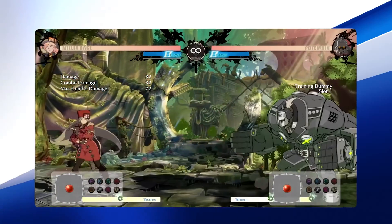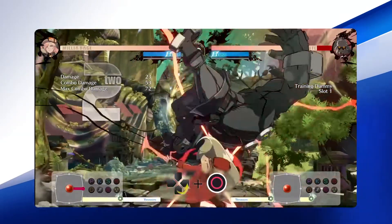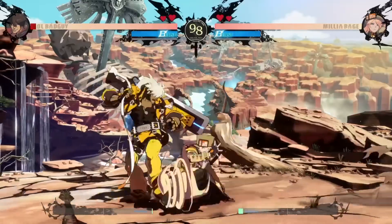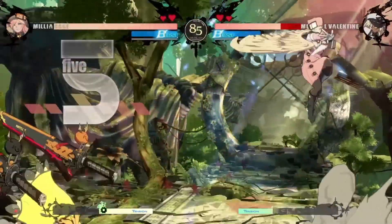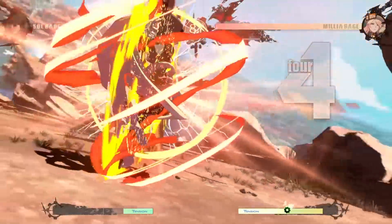Tandem Top has two different versions. One is off of your Slash button that quickly ends your combo, and one from Heavy Slash that will knock your opponent into the air if it hits them. The key is to use Milia's normal moves to knock down the opponent and instantly go into your Heavy Slash Tandem Top. Once you do this, you have many options on what you'd like to do next, even if your opponent is still blocking.